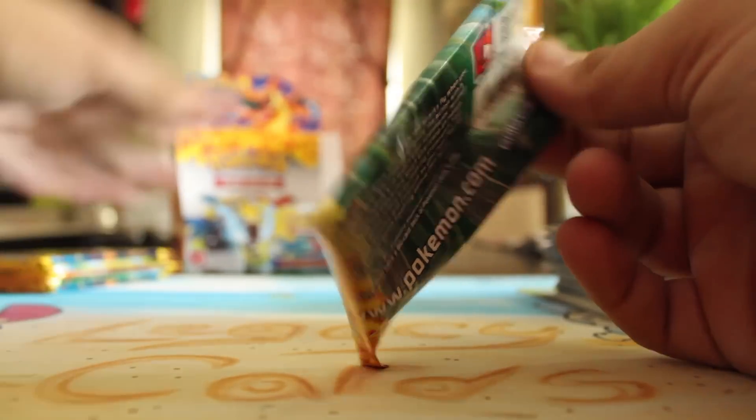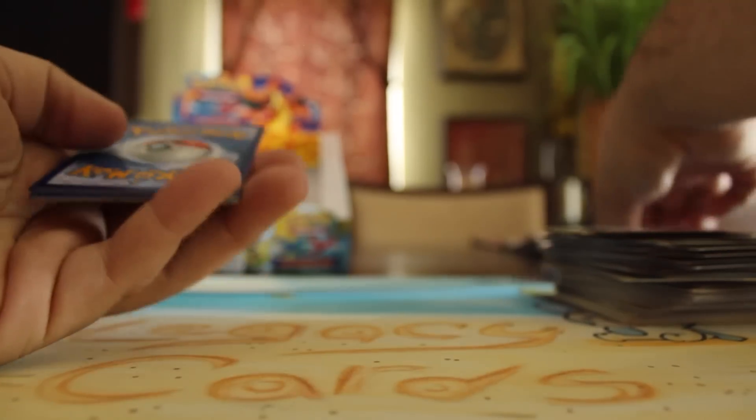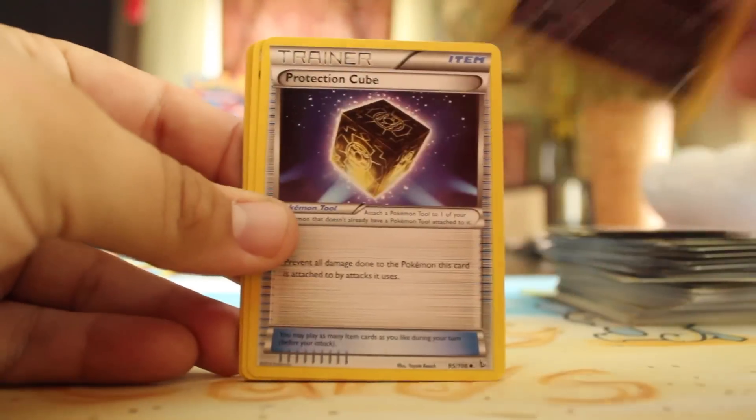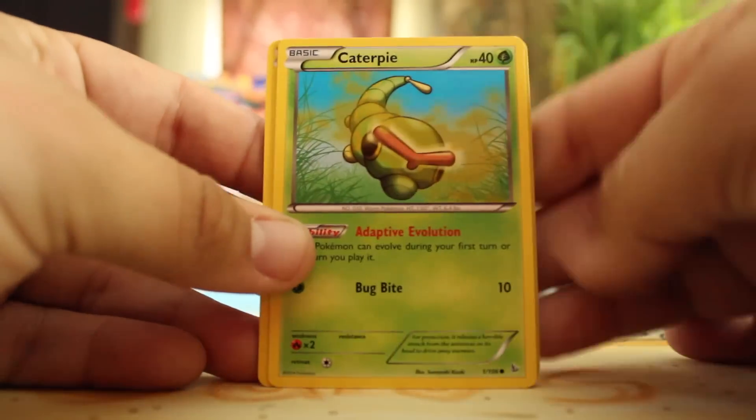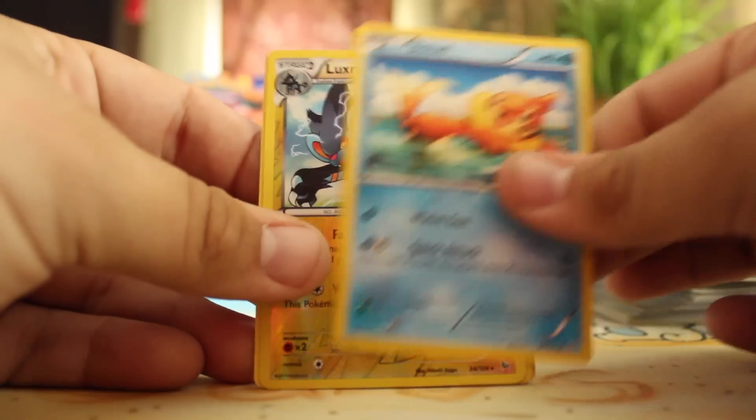We got six packs left — come on, there's got to be something cool here. Give me a Full Art. Sneasel, Protection Cube, Fletchling, Caterpie, Helioptile, Ponyta, Binacle, Nosepass, Reverse Luxray, and a Walrein — rare.